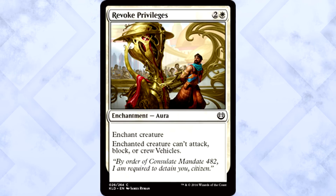The white commons, much like the uncommons, are above average quality. Revoked Privileges is easily the best though — solid removal that stops creatures from crewing vehicles. It's like Pacifism on steroids. This is definitely the white common you want to be first picking. Once you get past that removal, much like with the uncommons, things get a bit hairy.